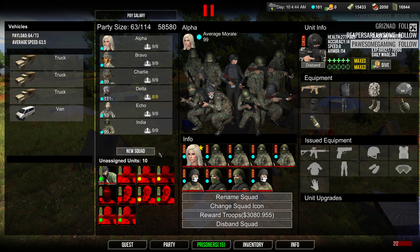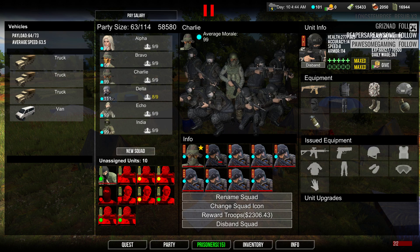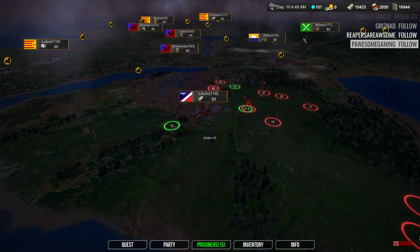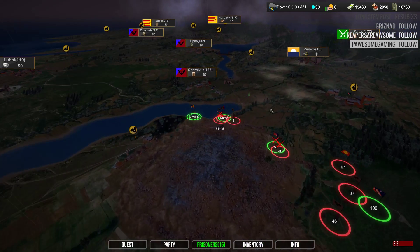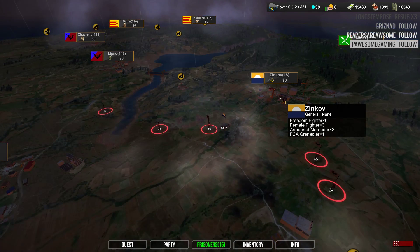We have ten units total. Nobody's really hurt - oh, this one guy is pretty low. He might need to rest up a little bit. Let's check the strength of that 345 group - they have 345 more units on screen. We're slowly but surely getting them taken care of. We'll hit this 177 group - there's quite a bit there.